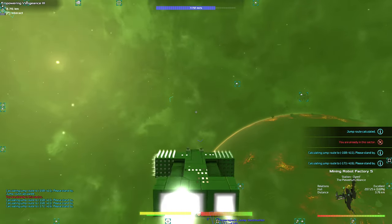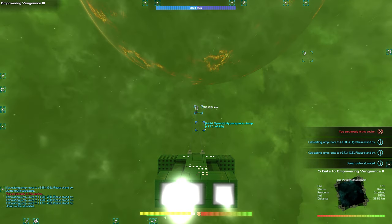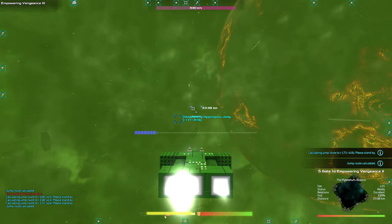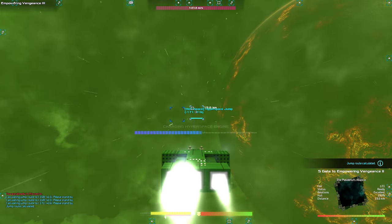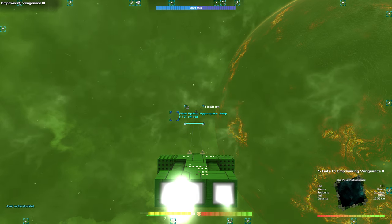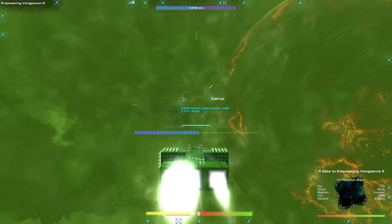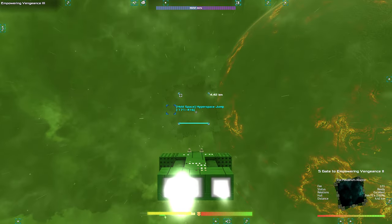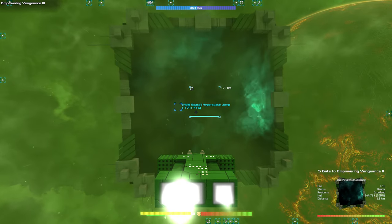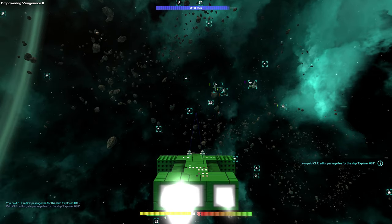There are gates here. Let's go to this one — it'll probably cancel when we go through. So these are gates around here. They tell you where they are — this one gates to Empowering Vengeance two. These are the same as hyperspace; it's going to eat a lot of power each time. But the fees are higher if you're not good with the local factions — could be probably a thousand credits or more. Basically this whole game is based on going to the center — the closer to the center you go the more expensive things get, the harder things get, the more power you can get, the better orders you can get.